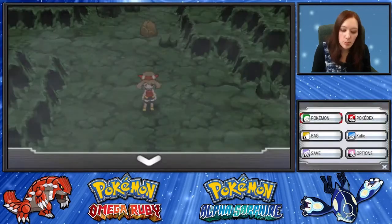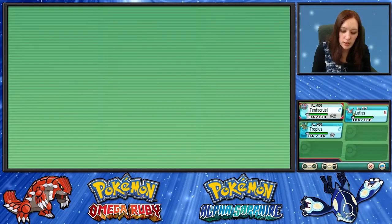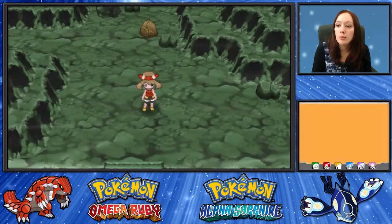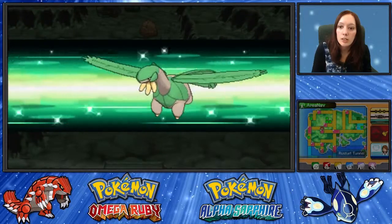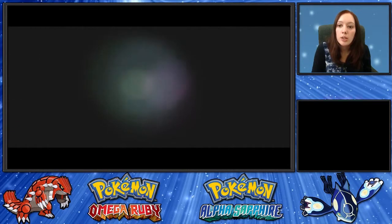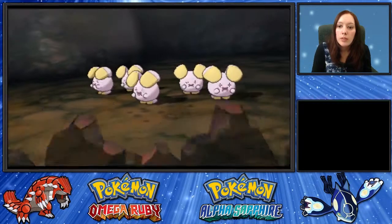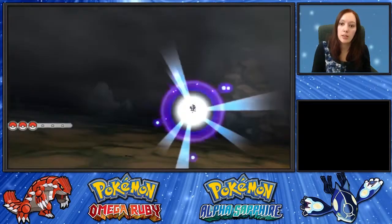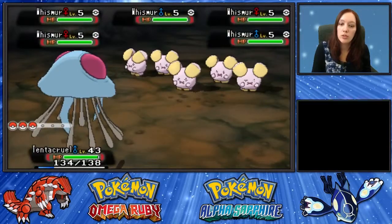You'll need a Pokemon with the ability Sweet Scent, or you will need some Honey, that also attracts hordes. We're looking for some Whismur because they have HP EVs, and you're going to want a Pokemon with a move that's going to knock them all out, just to speed up the EV training.